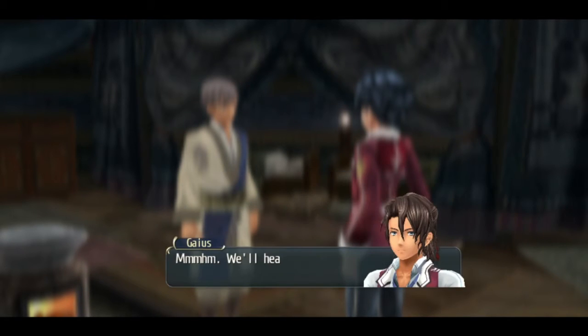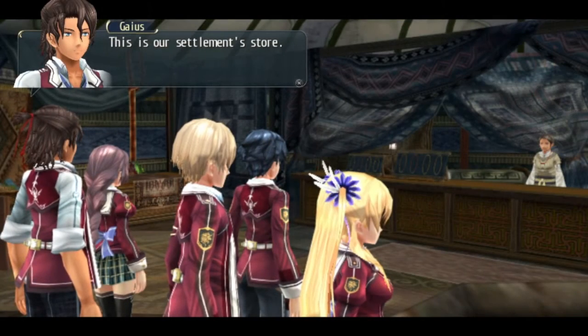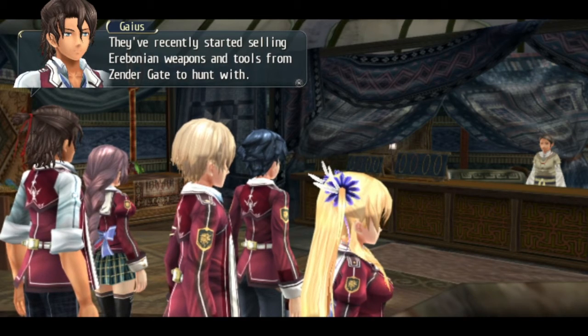We should make haste — we need to head out now, Emur. Turning over a new leaf started. This is our settlement store. We've recently started selling weapons and tools, and it's sort of weird that you have a shop in a singular tribe situation.